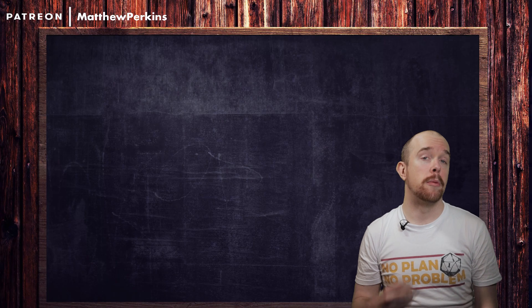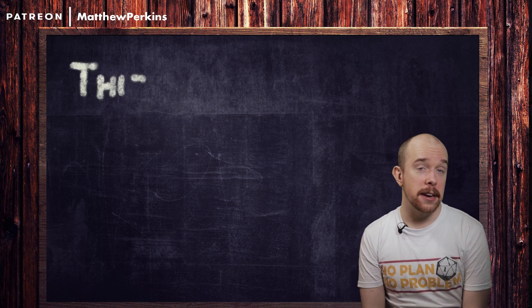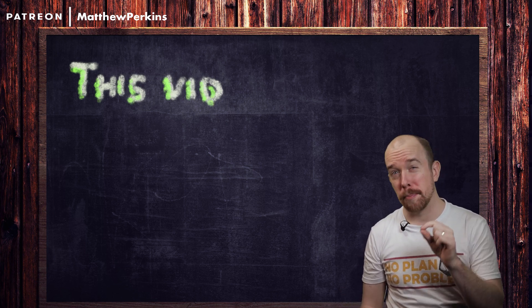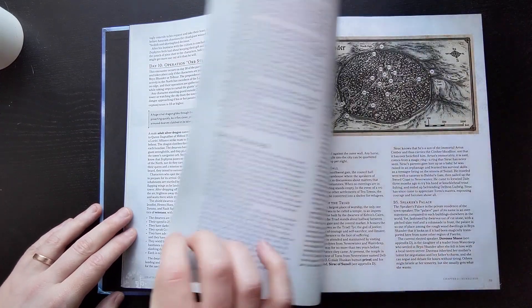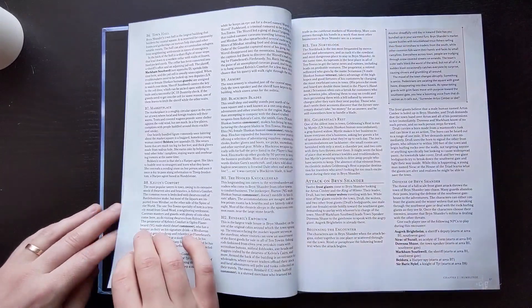The module gives us three options for starting towns: Goldenfields, Triboar, and Bryn Shander. The idea is that each town is faced with a different threat, but we're not going to do that. It's a waste of time to prep three different locations when we know for certain we're only going to use one. So instead I'm suggesting we just start our story at Bryn Shander, and bend the conditions in the town to suit whichever of the five giant threats we want to run. Whichever giants you want your players to face midway through the campaign after chapter four are the same giants that should attack Bryn Shander. This is our way of foreshadowing that conflict.